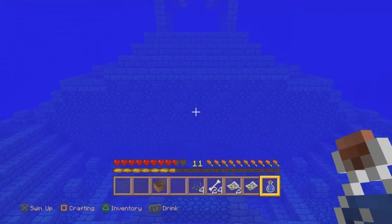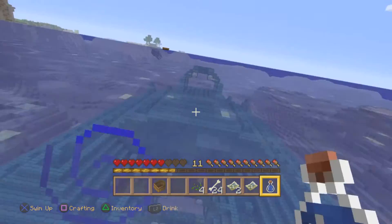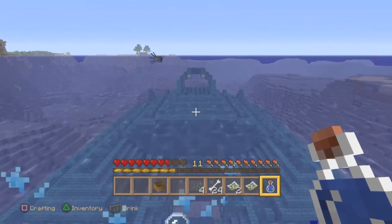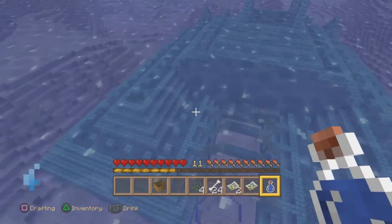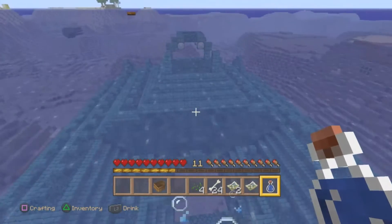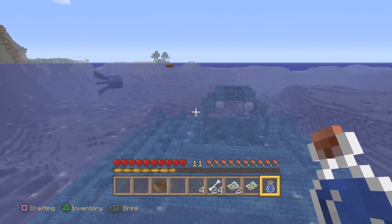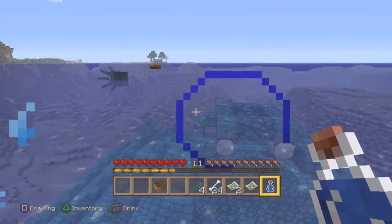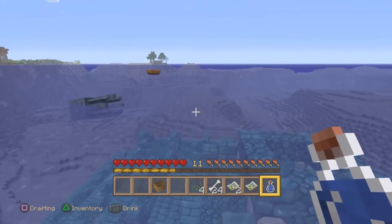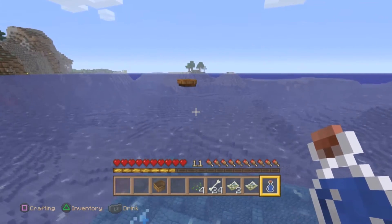I'm definitely going to drown down here. In addition to your night vision potion, you'll definitely want to bring water breathing potions so you can breathe underwater. You can also put Respiration on your helmet — that'll help. The Respiration enchantment can only go on the helmet, not other armor pieces. You'll also need really good armor if you want to come down and fight the guardians.